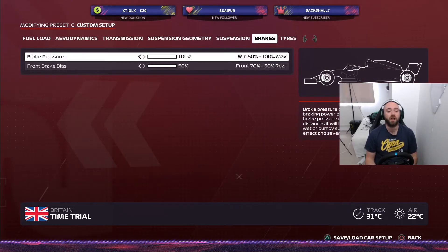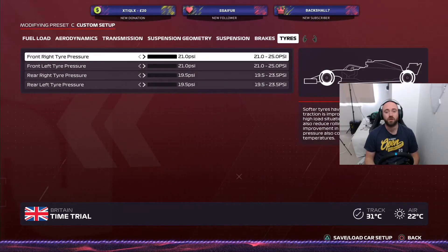The brakes on this are 100% brake pressure, 50% front brake bias. You've also got tyres all set to very, very low — 21 PSI on your front right and front left, and 19.5 PSI on your rear right and rear left.